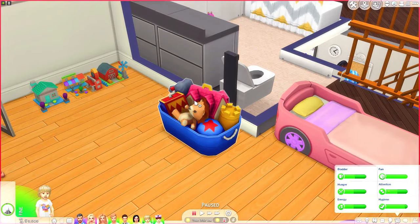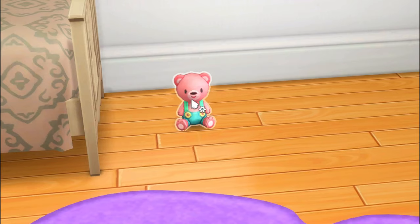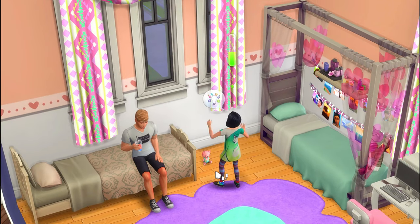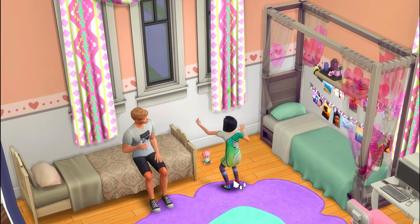Also over here we have a toy bin that is fully functional. Over here we have this little miniature cute dolly — your children and toddler sims can actually build communication skills whenever they use it. She is talking to the bear and building her skills at the same time.